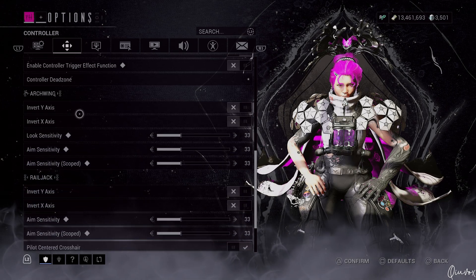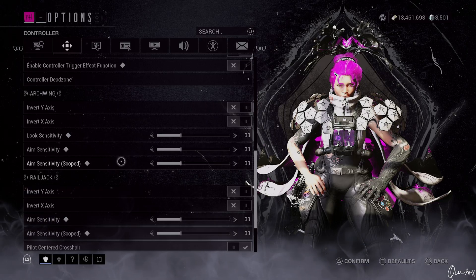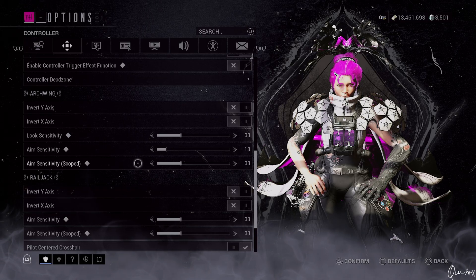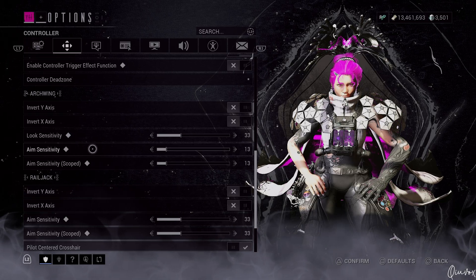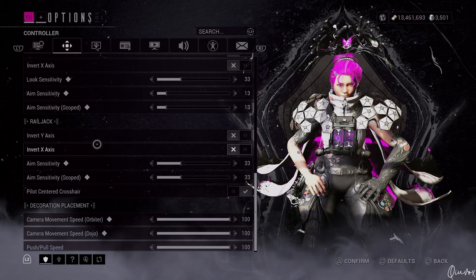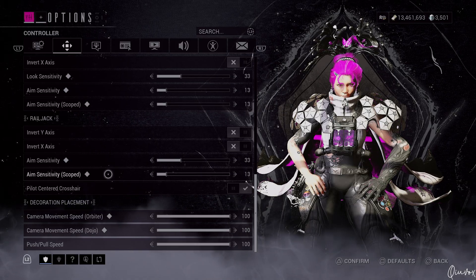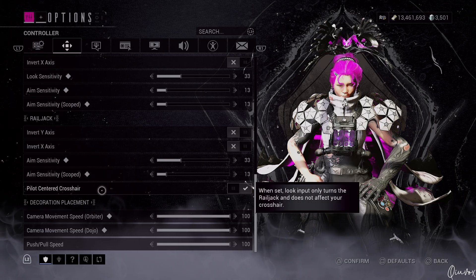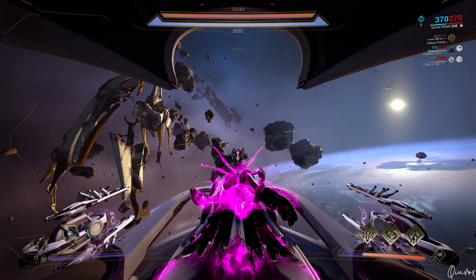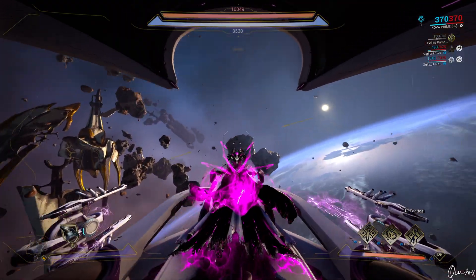Camera tracks melee target and align attacks to camera is on, so melee attacks will deliver a good amount of damage. Double jump executes void's link is on. On the Archwing, invert is off, look sensitivity is 33, and aim sensitivity plus scoped aim sensitivity is 13. On the Railjack, inverts are off, aim sensitivity is 33, scoped aim sensitivity is 13, and pilot centered crosshair is on — for the reasons I already explained on the PC side. It's much easier that way on the controller.